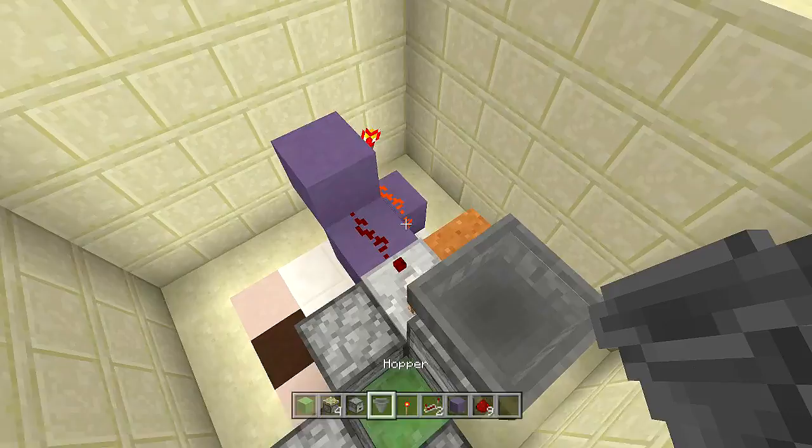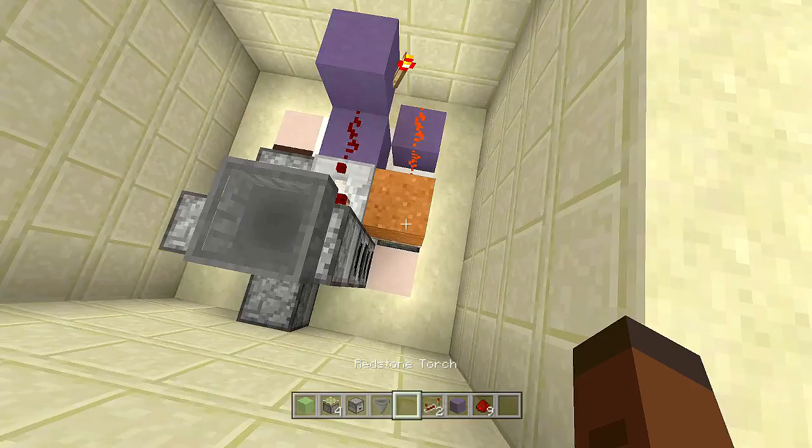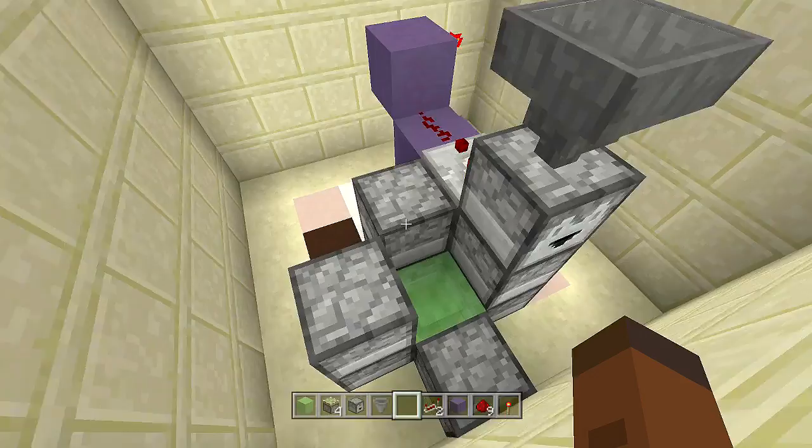Go above the dropper and place a hopper going into the top of the dropper. Now if I place an item in here it should activate — boom, it goes down. When I take the item out of the dropper, the sticky piston should activate, activating the slime block.